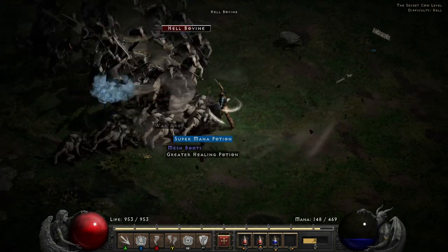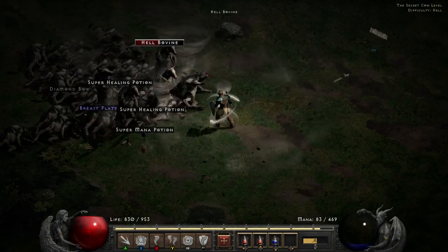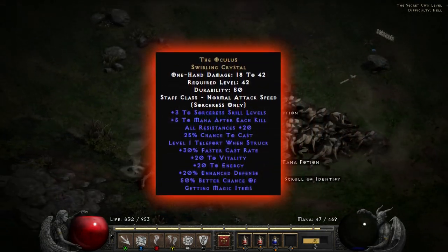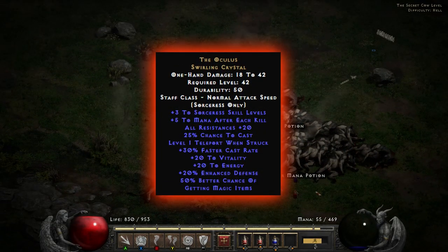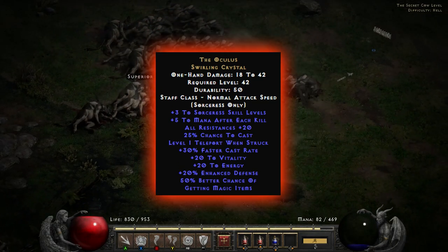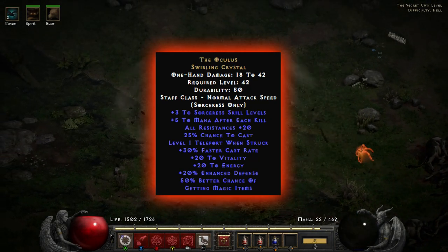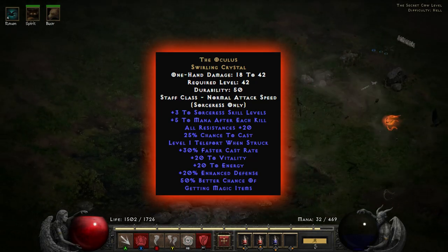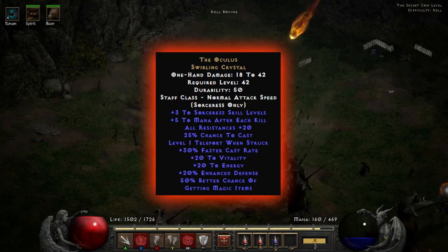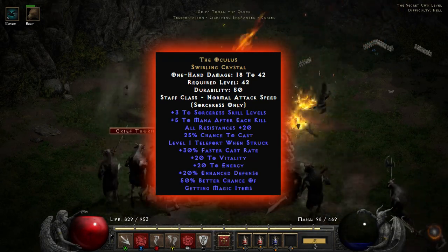Seeing as we're on caster classes, there's no way to overlook the Oculus. This is just an absolutely amazing piece of gear for sorcerers. It has: plus 3 to sorcerer skill levels, plus 5 to mana after each kill, all resistances plus 20, 25% chance to cast level 1 teleport when struck, plus 30% faster cast rate, plus 20 to vitality, plus 20 to energy, plus 20% enhanced defense, and 50% better chance of getting magic items.